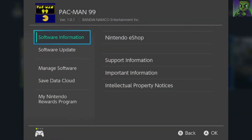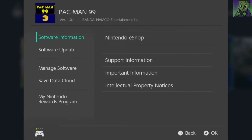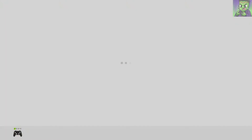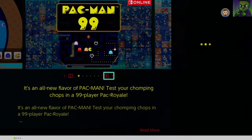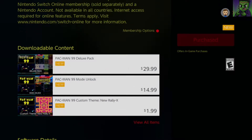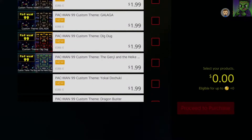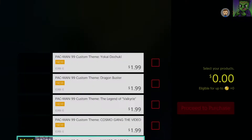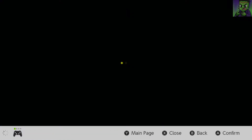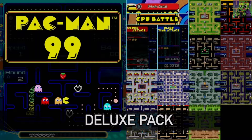So before we dive into the game, I just wanted to show you guys — they did advertise in the trailer some paid DLC that you can get to unlock additional modes and some themes, so I wanted to check out if that was live now, and as you can see it is. There's a lot here — deluxe pack, mode unlock, and then you can see all the themes. I'm assuming this deluxe pack is everything, for $29.99 USD, and yeah, it looks like it is.